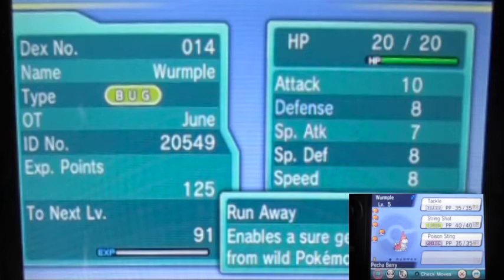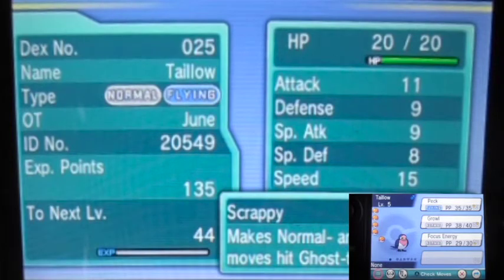I caught a Wurmple, and fun fact — Wurmple's hidden ability is actually Run Away. I know, I didn't expect that to actually be a thing, but I looked it up on Serebii and it checks out. Anyway, I went for the hidden ability, which is the reason why in the last video I was running around with DexNav trying to get hidden ability Pokémon.